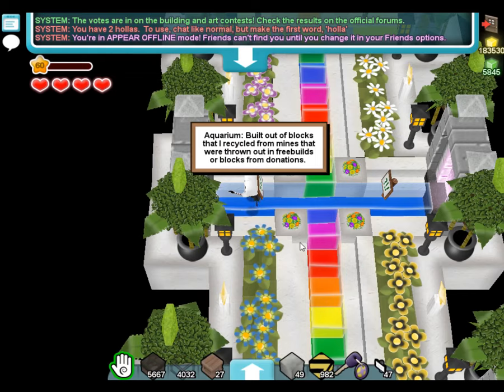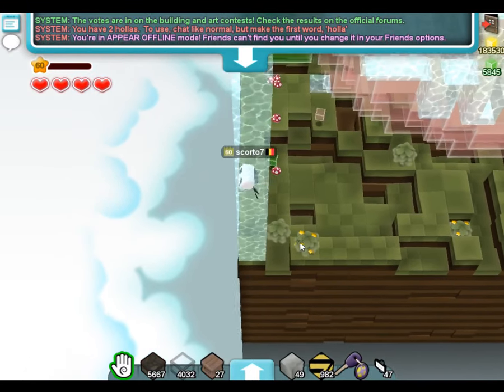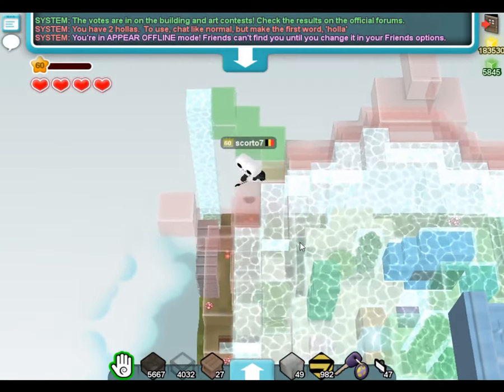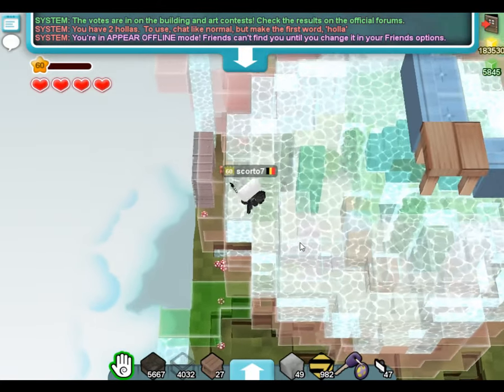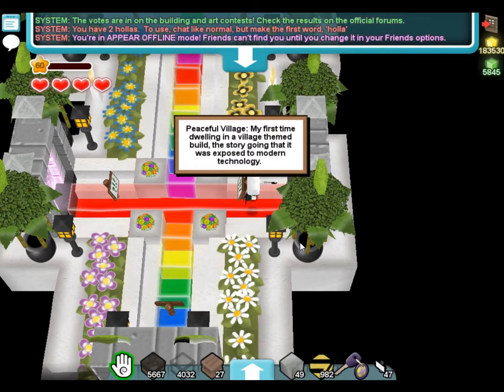Aquarium — built out of blocks that were recycled from mines that were thrown out in free builds, or blocks from donations. Whoa, this is a big ball — a big round ball. This could look even better if there was a different stamp added to it, but it's a nice try. I don't spend a lot of time here because many of those builds are not the best, so I move on.